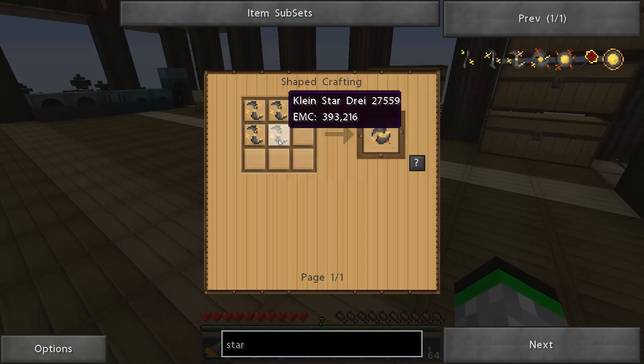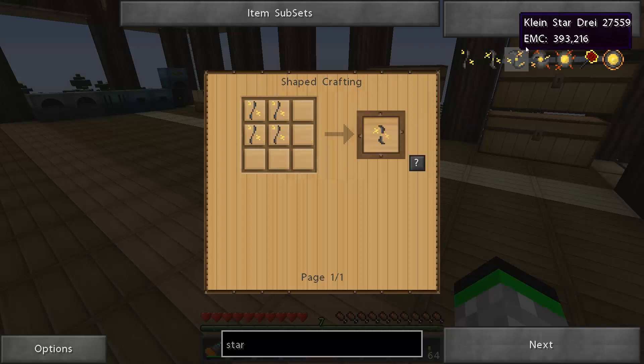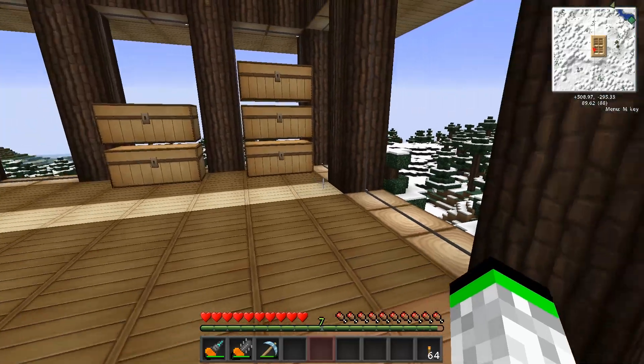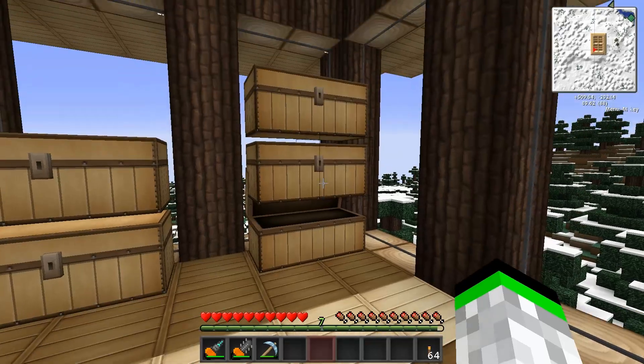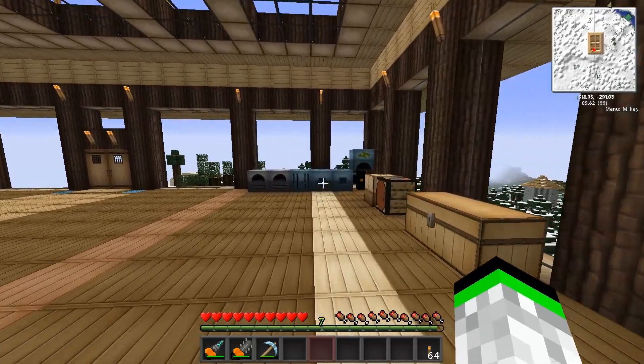You can teach the transmutation table these items and then effectively just start getting them as soon as you have enough EMC, instead of having to build it over and over. These all have a certain capacity: I believe this first one holds 100,000, the second one 200,000, and it changes up. There's also one that's higher that uses two omega stars - it's some kind of book, I just heard of it. Not a lot of people actually get to that point.